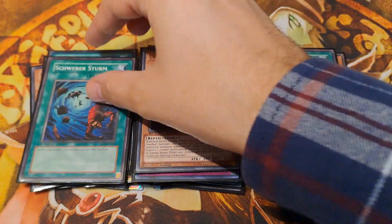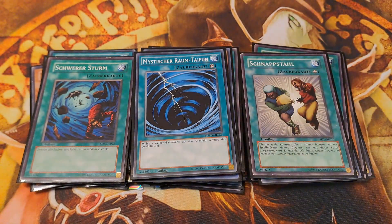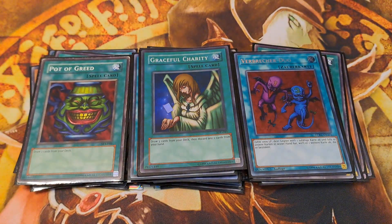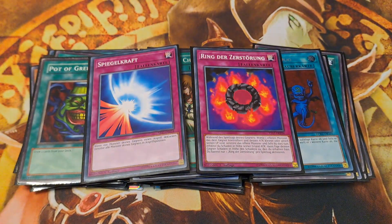I play one Heavy Storm, one Mystical Space Typhoon, one Snatch Steal, the Trinity — Pot of Greed, Graceful Charity, and Delinquent Duo. For staple traps I play Ring of Destruction and Mirror Force. As our Fusion E-Hero boss monsters cannot be revived from the graveyard, I decided not to include typical revival cards such as Premature Burial or Call of the Haunted.